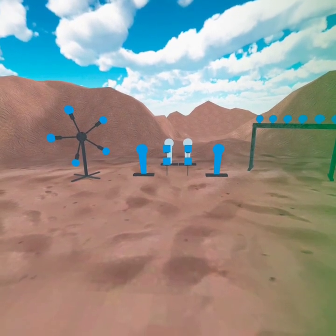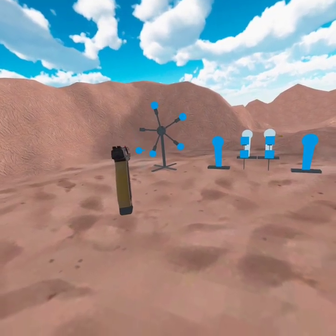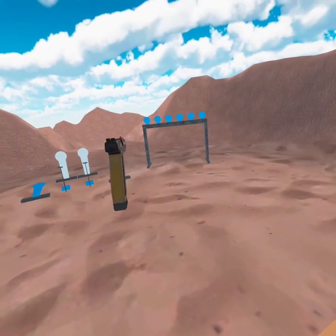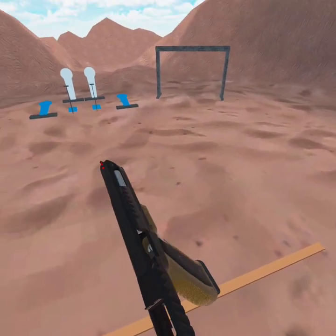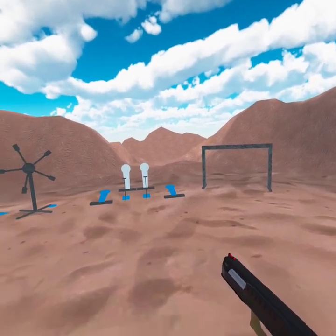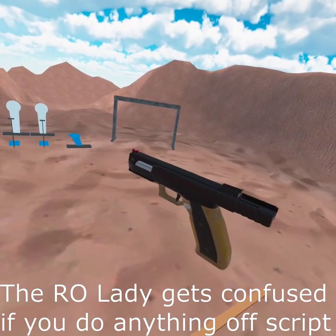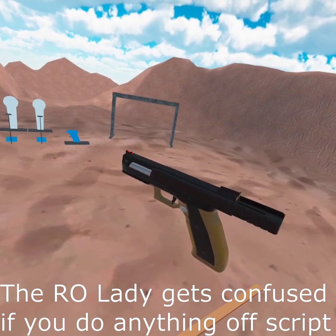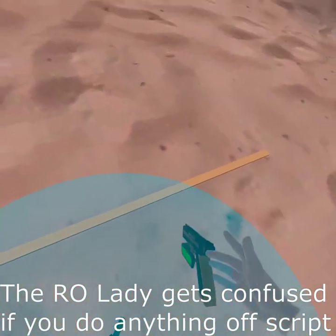Are you ready? Stand by. Just out. If you're finished, unload and show clear. I don't know - I gotta drop that - okay, clear. Okay, holster I guess.